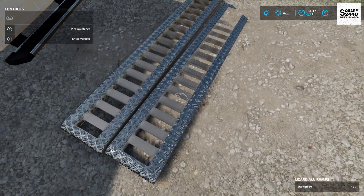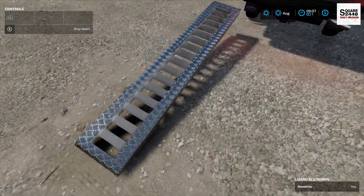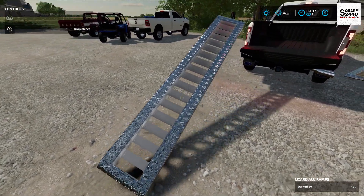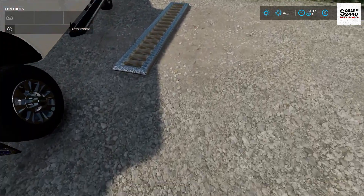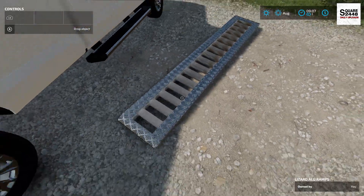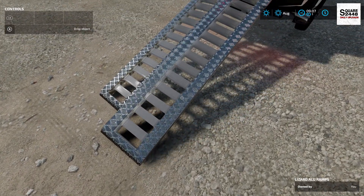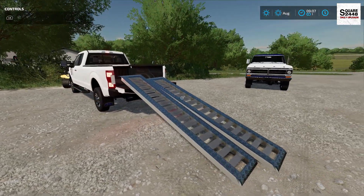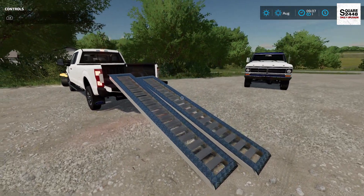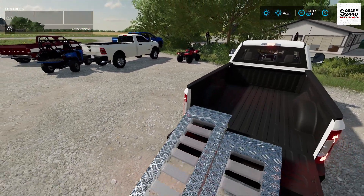The very last mod we're taking a look at is truck bed ramps. Now you can load quads — or really anything small enough, like a lawnmower — into the back of a truck. With the ramps set up, you can walk or drive a quad right in. That is just so cool.